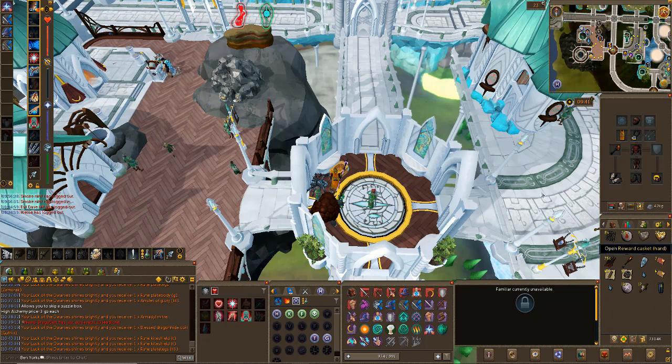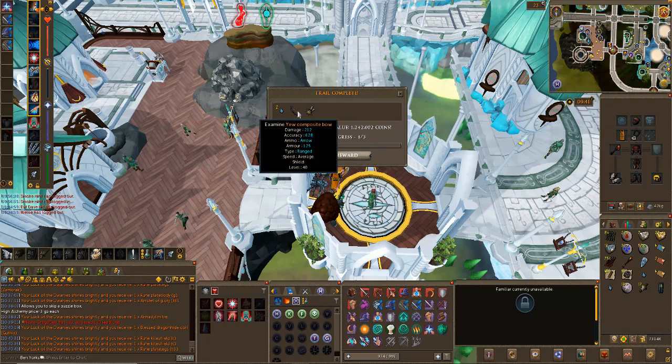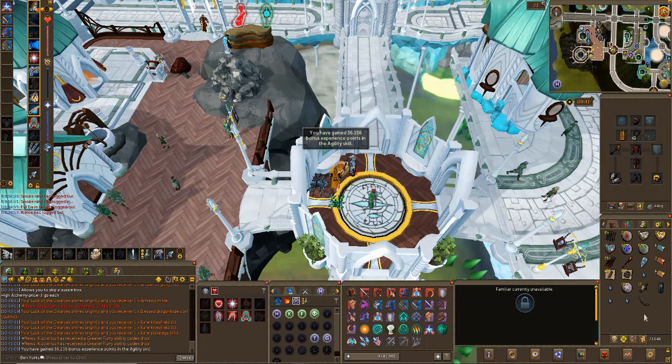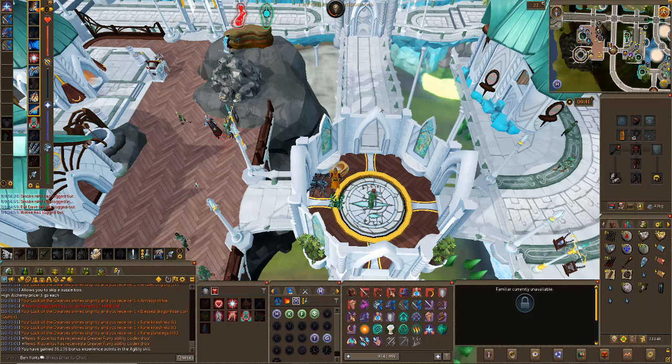100k - re-roll. 1 mil and we got a bonus XP star. You don't see many of those on an Iron Man so I'm going to take that. I'll put it in Agility because I'm not a big fan of training Agility. 36k - pretty much free XP, I'll take it. Disassemble that and next one open.